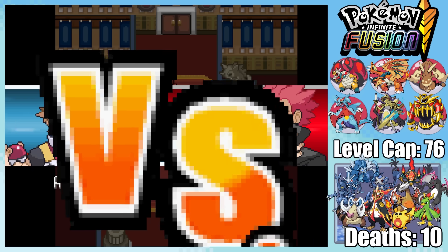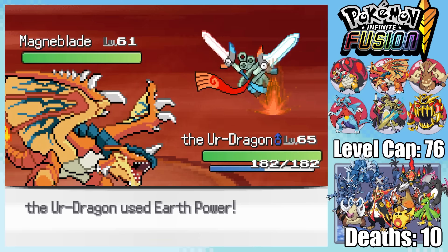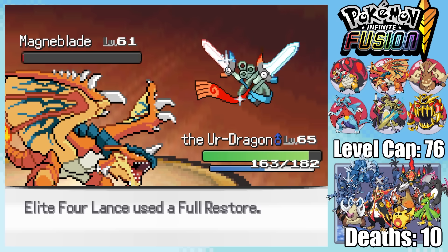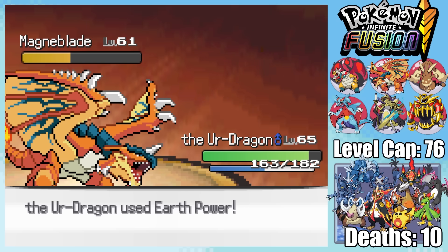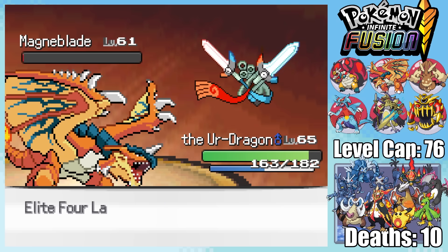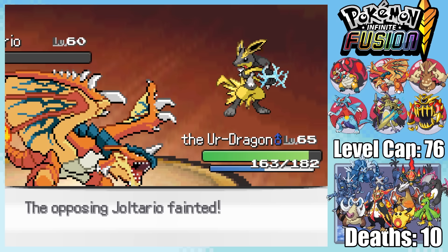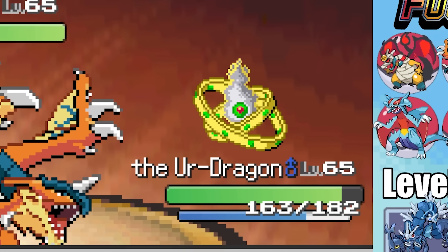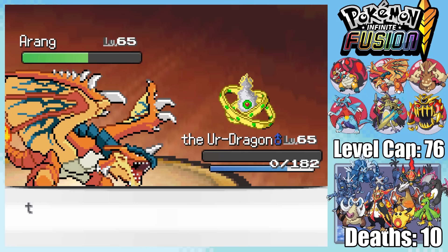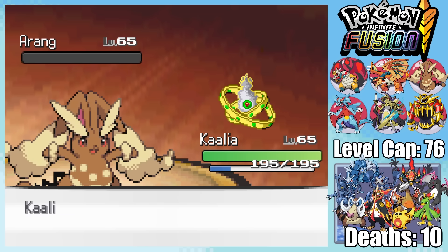Before taking on the final member of the Elite Four, Lance, he tells me he's got a team full of Steel types. He first sends in a Magna Blade — a super effective Earth Power would take it out, but stopped by Sturdy. Lance uses a Full Restore, just to have it drop back down to 1 HP with another Earth Power. We continue this dance, wasting all of his Full Restores. Eventually he switches into Joltario, which is a terrible switch into a quad-effective Earth Power. He then sends out the Orang, which fires off a Hyper Beam with a critical hit — as it recharges, I take my chance to knock it out with a huge power Superpower.